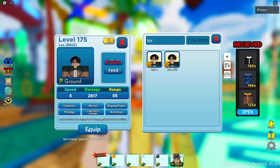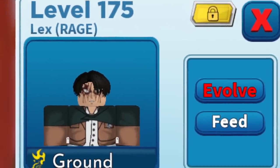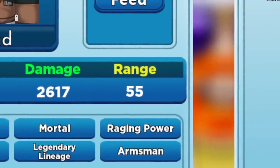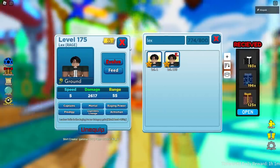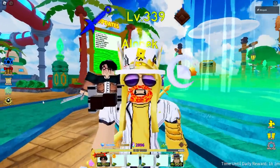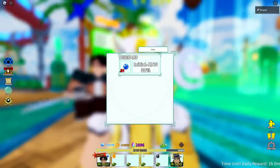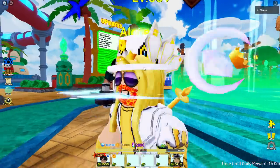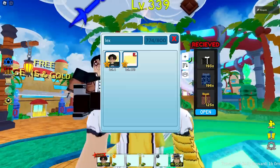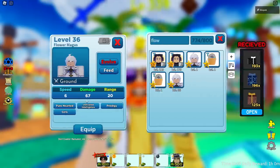I wasted so much EXP getting this guy to level 175, so I hope you enjoy the video. This guy apparently has the highest range when upgraded — he even starts with range 55, which is pretty spicy. We're gonna equip him in our leader slot and give him the best orb for range, the blue eye orb, bringing his range up to about 70. The key unit here is Flower Magus.